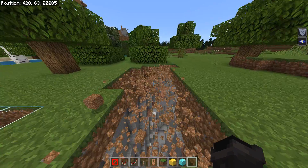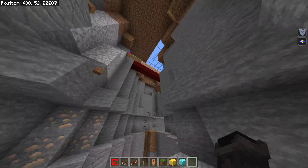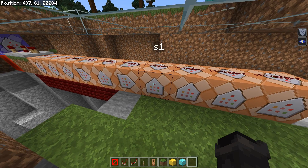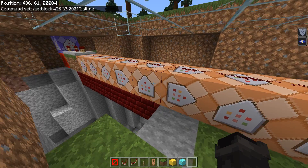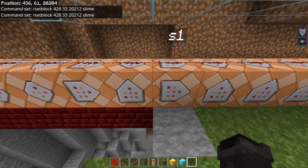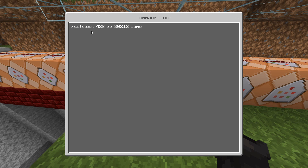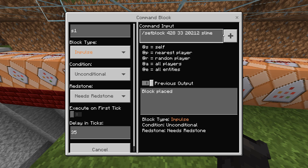One of the second most useful things about command blocks, especially in Bedrock Edition, is the delay in ticks option inside the command block. This lets me delay when a command activates to time it with when I'll be near the block I'm jumping on, landing on, or any world change I want. This first command is going to set the block at the coordinates down in the ravine — it's going to place the slime block. I didn't include a data value or action because all I need is slime placed there.